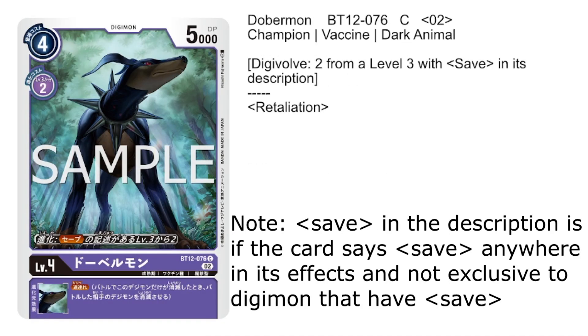Next, we have a new version of Dobermon — still a purple level 4, evos for 2, hard plays for 4, 5,000 DP. He has an alternative digivolution cost where he can digivolve for 2 on top of any level 3 with the save ability, which is interesting. He has the inheritable ability of Retaliation, making whatever Digimon is on top of him a little more annoying for opponents to deal with.